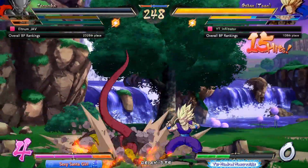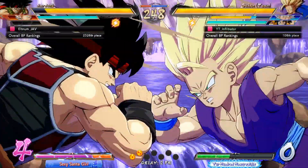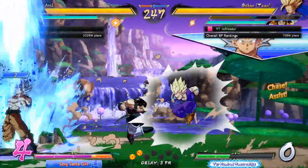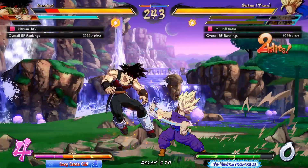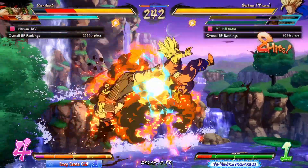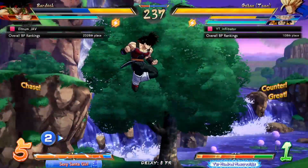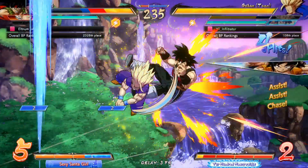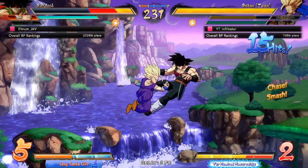I'm going to let UI Goku recover a little bit of his life before I tag him back in, but let's see what his assist can do for me. The vertical assist — I forgot about that. Let's see if he reflects. He did not reflect, and we got him the perfect thing. Let's go for the optimal. It's so laggy. And we got him there. I'm going to swap into UI Goku.